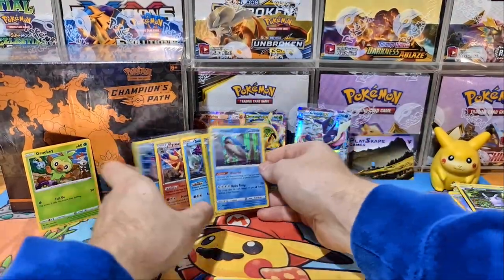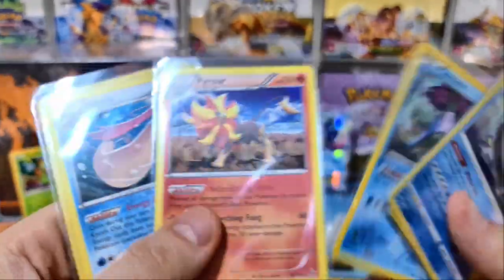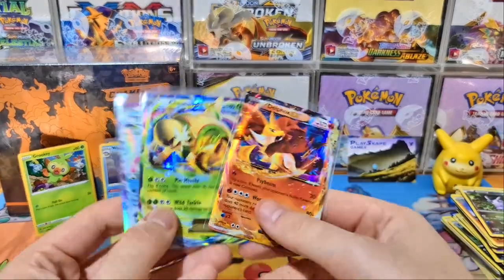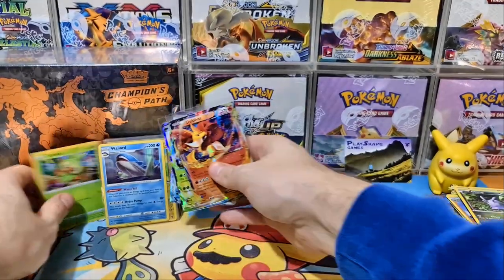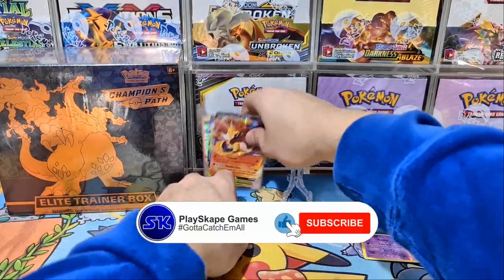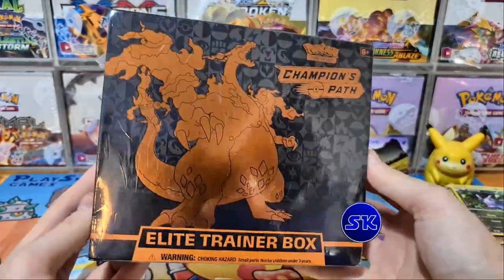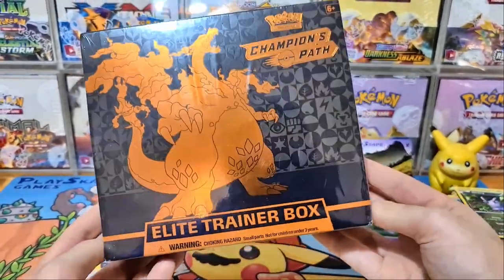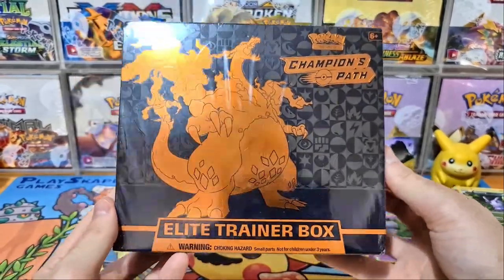These holos — you've got the Suicune, the Pyroar, the Milotic, and that Machamp is absolutely beautiful. If the Machamp gets a PSA 10, that might be a nice one in the future. With tins you're never going to lose out because you get these beautiful promos from the XY era. Please remember to hit that subscribe button, leave a comment below, and like the video — you've got a chance to win this beautiful Champions Path Elite Trainer Box. Thank you so much for all the support. Hopefully we can get to 3,000 even quicker. I'll see you very soon, Pokemon fans — gotta catch more!